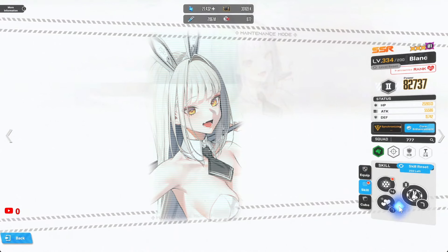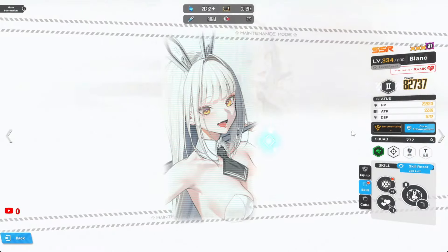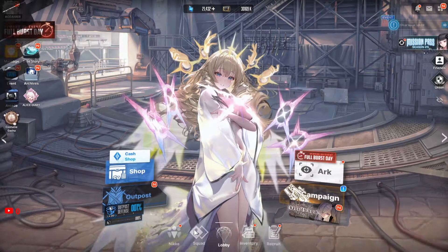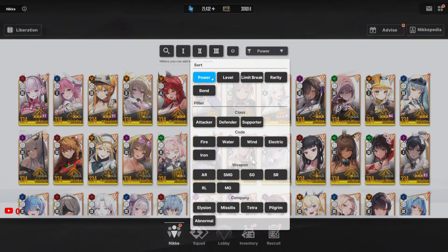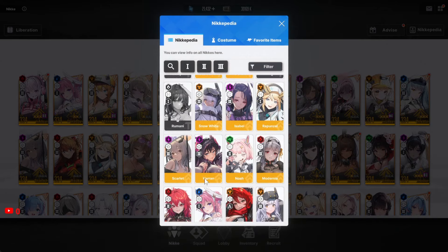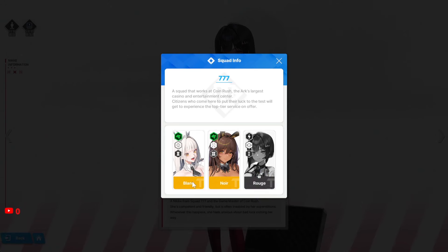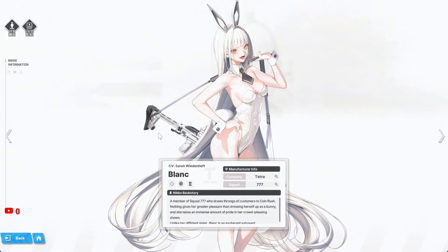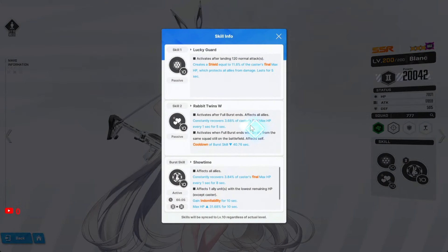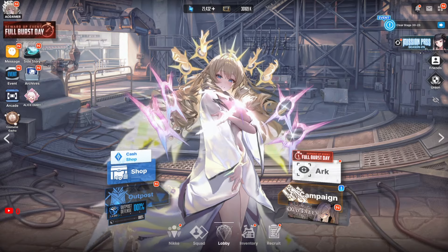For the 60-second burst synergy, Rogue needs to be in the same squad — she's a Seven-Seven squad unit. If you had Rogue, you could also run Blanc as your other Burst 2, giving you good defensive abilities as well. Rogue is just very, very important for making Cinderella absolutely broken — she's the key piece for both teams.